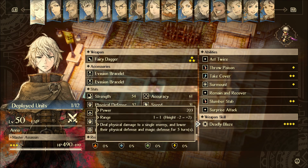Lastly we've got Deadly Blaze. I probably didn't use Deadly Blaze as much as I should, but it's just so expensive and she's able to do so many other fun things with her TP that Deadly Blaze oftentimes just doesn't end up being worthwhile. It says: deal physical damage to a single enemy and lower their physical defense and magic defense for five turns. That is a great debuff — really useful on bosses because five turns is a really long time. The power is actually really good too — it's her most powerful skill.